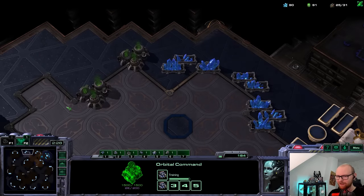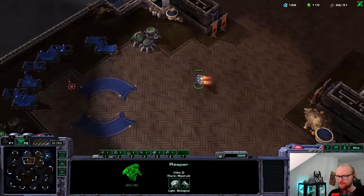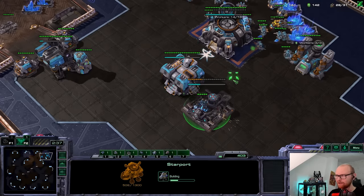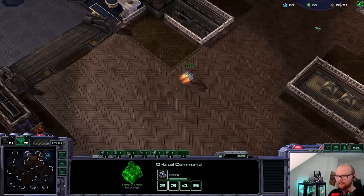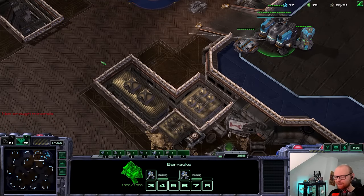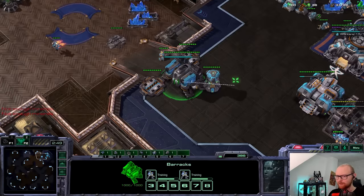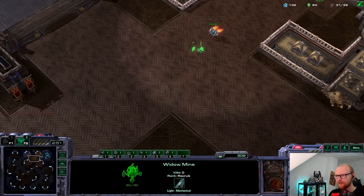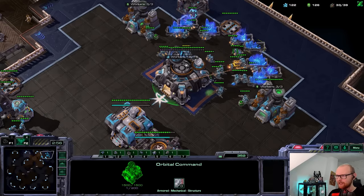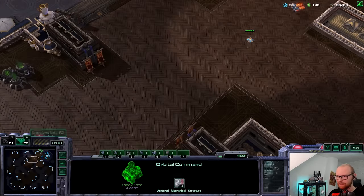It's probably smarter for me to just camp in front of my natural and wait for the probe to come in. The rough thing is he's going to scout that I have no natural and that's going to make it more complicated. I'm going to put my widow mine here hoping to catch an adept. I'll put it relatively far forward so he can't dodge it with his shade. I should have sent this Reaper across after a while - I forgot about that.